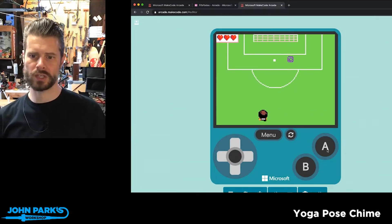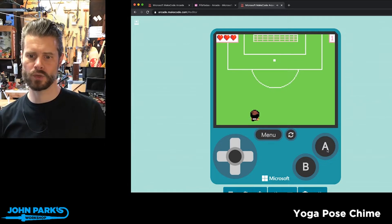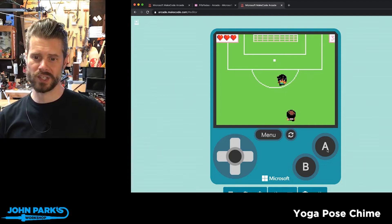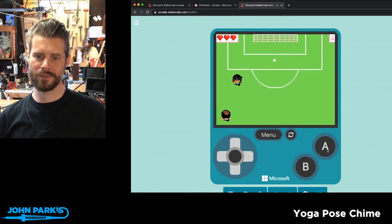The way the game works is you have a player who is moving side to side. You can't control it. Whenever you press the A button or the spacebar, the player shoots, but on every third goal you make, a defender is added. So now it's a little trickier.